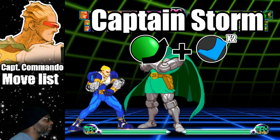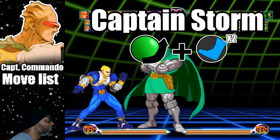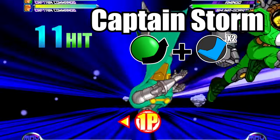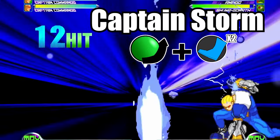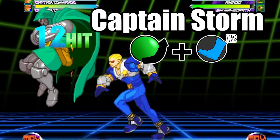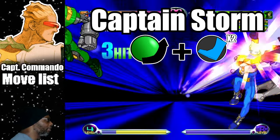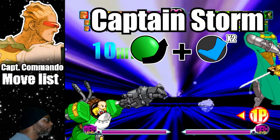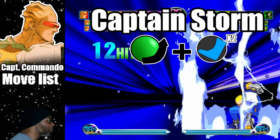The second hyper combo is called the Captain Storm — this is where Captain Commando and his squadron assault the enemy. To do the attack, do a quarter circle forward plus both kick buttons. This hyper is more damaging than the Captain Sword, but it isn't combo friendly. The Captain Storm doesn't have a fast start-up, so it's best to use an assist and try to find an opening. The Captain Storm is definitely a cool-looking hyper with the most damage, but the Captain Sword is the most effective out of the two.